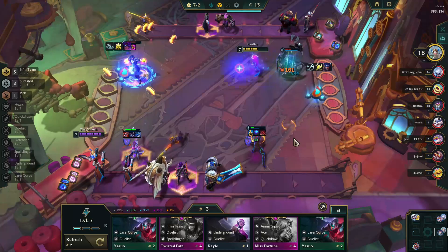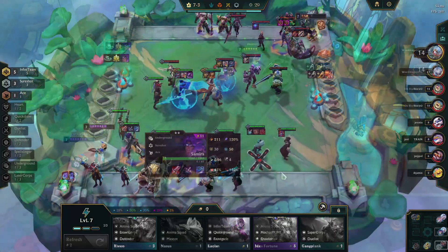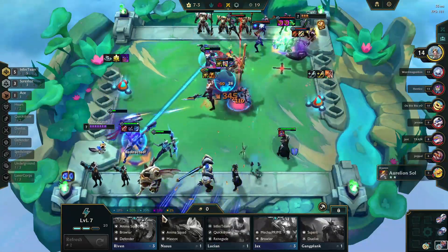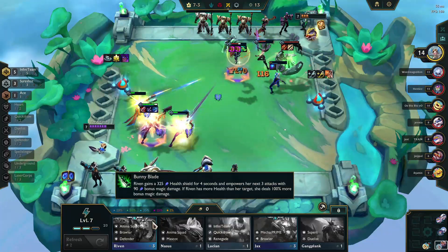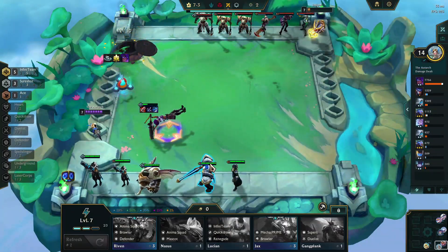I could have gone Hextech Gunblade onto Twisted Fate, but I wasn't convinced that was necessarily the best use of that at this time. We managed to two-star our Samira, and it is just in time as this fight will show. It looks good when it starts, but then Miss Fortune does a wave-clearing ult which clears out the entire team except for Samira — but she is able to hold on for the win.